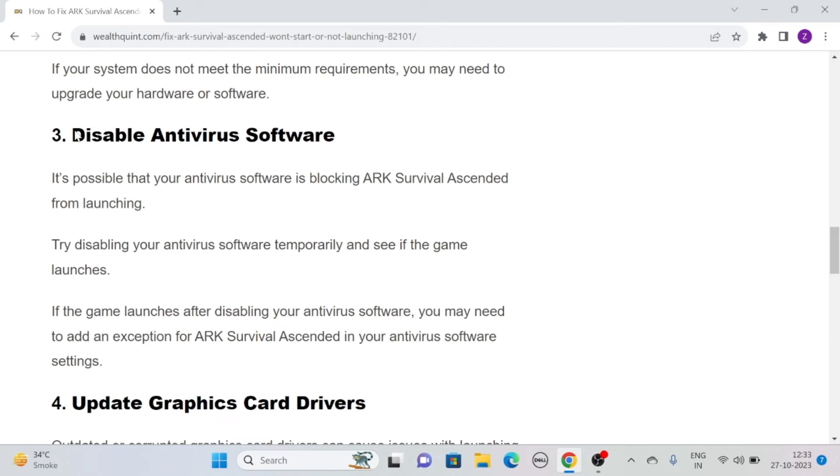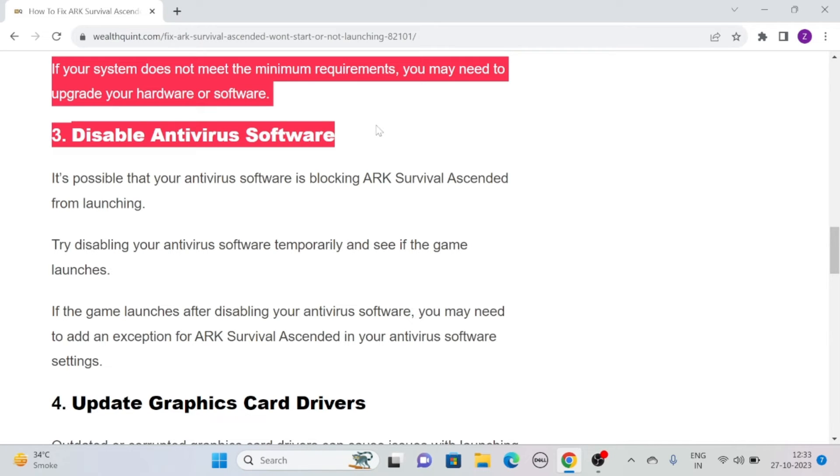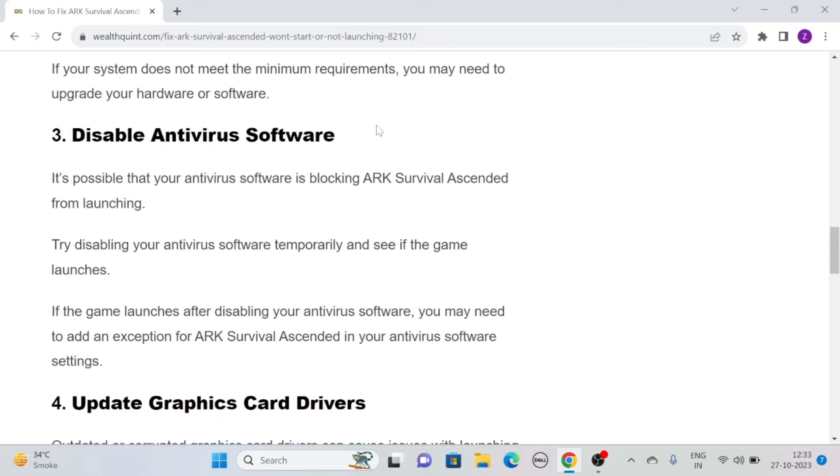Solution 3: Disable Antivirus Software. It's possible that your antivirus software is blocking ARK Survival Ascended from launching. So try disabling your antivirus software temporarily and see if the game launches. If the game launches after disabling your antivirus software, you may need to add an exception for ARK Survival Ascended in your antivirus software settings.